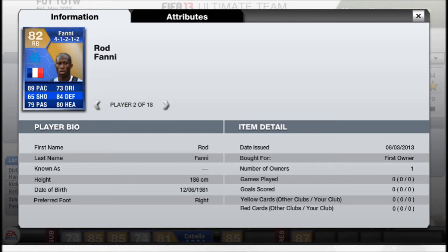Moving on to the right back, you have Rod Fanny — 89 pace, 84 defending, 80 heading, 79 passing. Just looks like a very nice solid right back. Good pace and good defending is obviously great. He'll probably be under 100k as well.